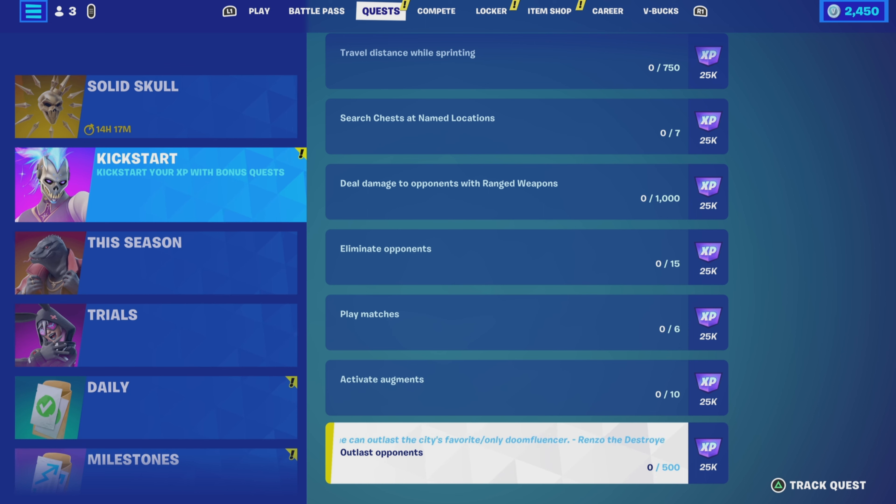Finally for the kickstart quests we have outlast opponents — you need to outlast a total of 500. You have as many games as required to do that. Every time you finish a game at a certain placement out of 100, everyone below you gets added to your total until you reach 500. Once you hit that, the quest completes and the 25k XP will be all yours.